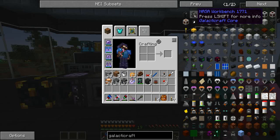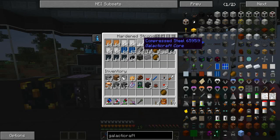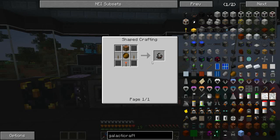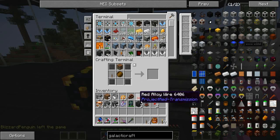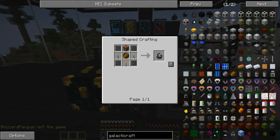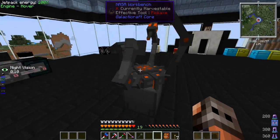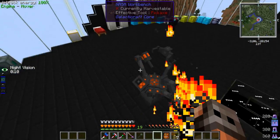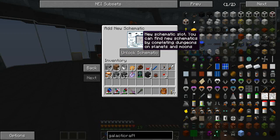We need to make the NASA Workbench - this thing is pretty cool. Hopefully I have all the stuff to make it. We need steel plates. I'll just dump all this in the ME system since I craft everything from there. Looks like we're missing a lever, which I have, and a redstone torch, which I don't have. All right, NASA Workbench - I may make a room specifically for this thing, it looks really cool. If you right-click on it you get the interface.